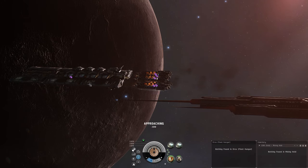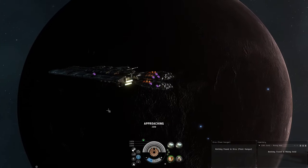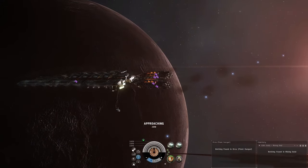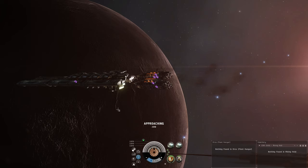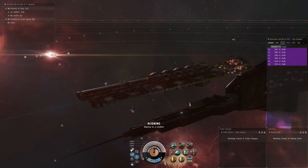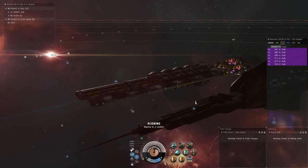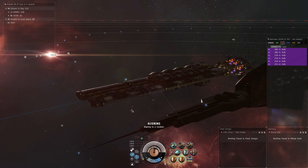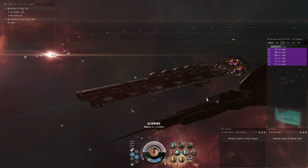I also pre-navigate where we're going, so the Orca is aligning to the destination. Whenever you bring all your ships out of dock, you want to have them all stop and turn on hardeners until you can get everybody aligned, so they don't keep drifting. Some useful skills for all your mining alts: for navigation you want Navigation V and Evasive Maneuvering V — these allow you to align faster and reach sub-warp speed faster.